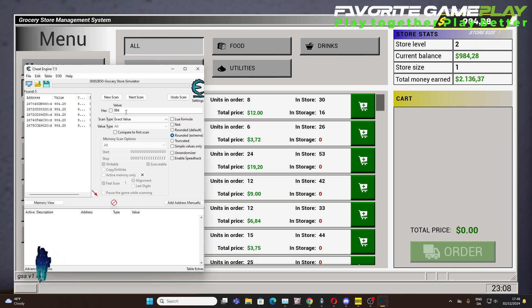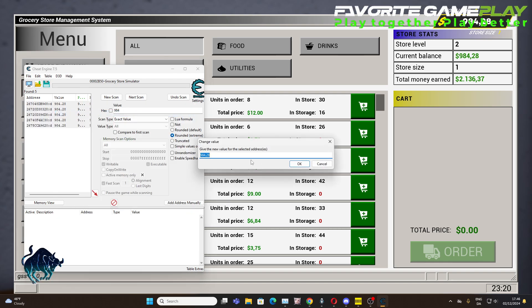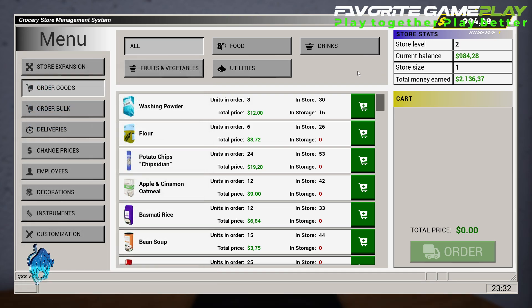We're not writing this in here, so we make sure we get the right one. Then all you have to do is select all of them, right-click, change the value, and put — I don't know — a million or something. Yeah, let's get a million. So we have everything in the game.